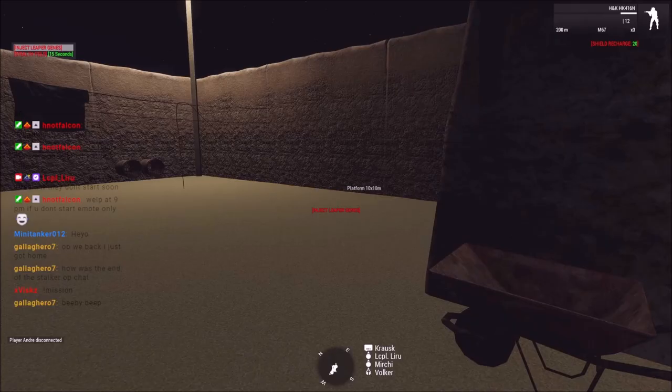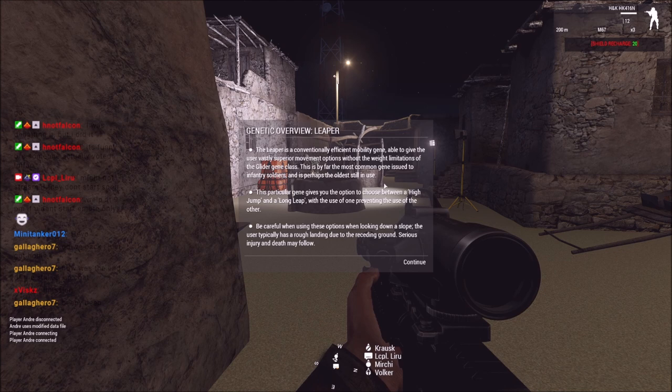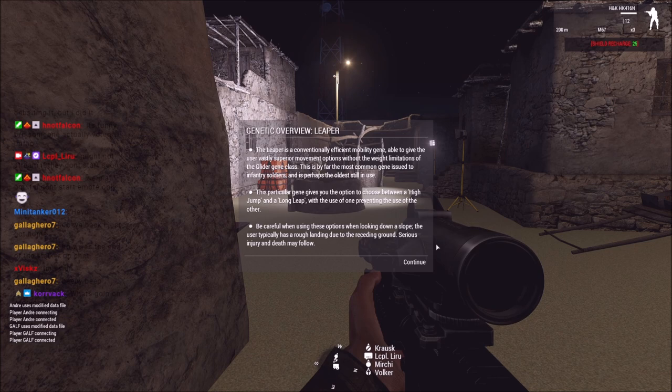Alright, Leaper gene, let's do it. Leaper is conditionally a fast mobile regime — best superior movement and above weight limitations of gene class by far. The most common gene issue soldiers will use. This particular gene involves operation high jump and a long leap. Cool, that's a scroll wheel option — long leap.